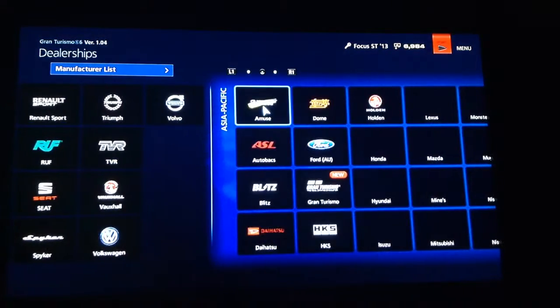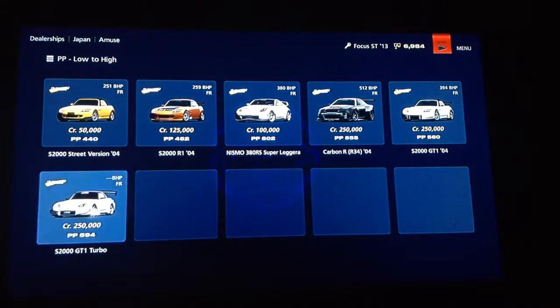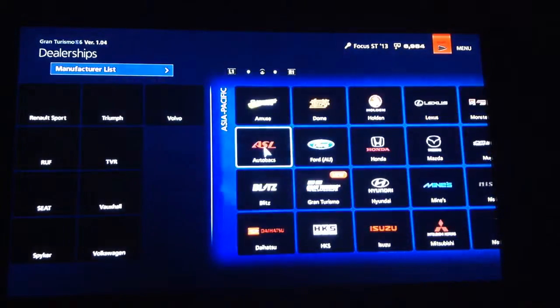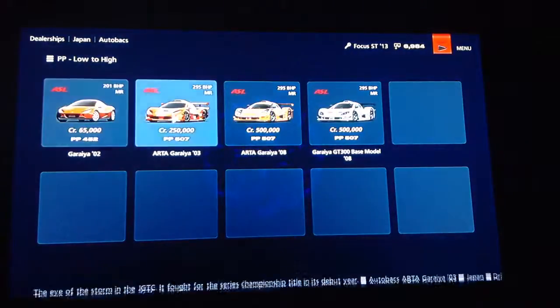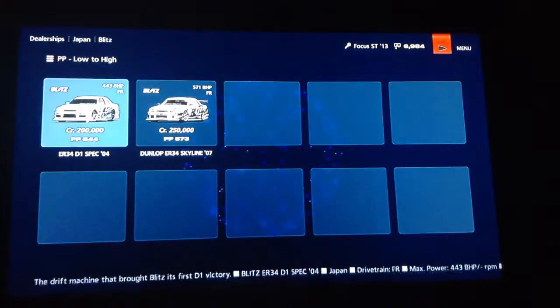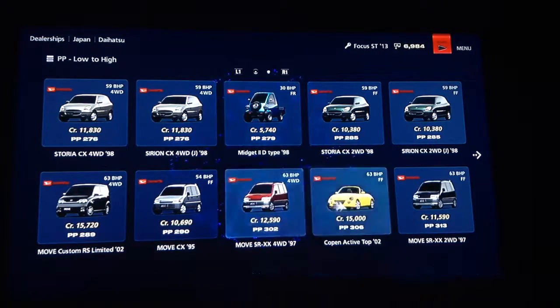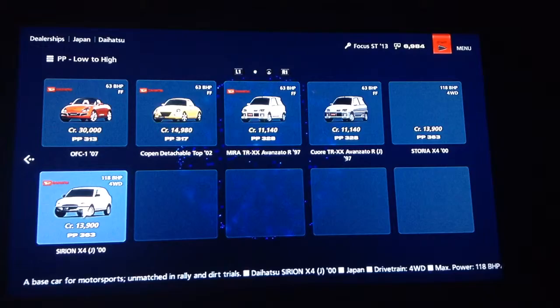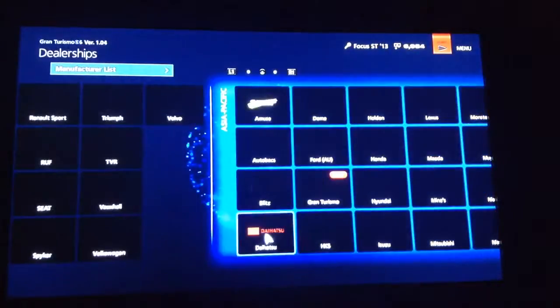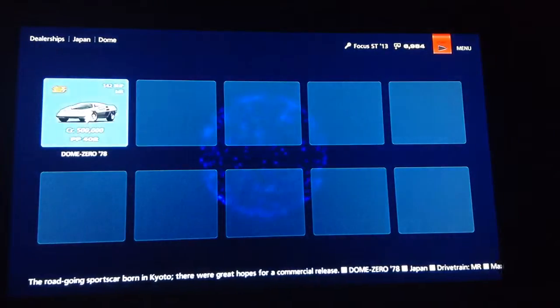Then we've got the Asian Pacific section. We have the Amuse, which are just tuned-out beasts of cars. We have the Autobacs and race cars. We have Blitz — two very nice cars there. We have Daihatsu — not so great. What the hell is that? It's the Midget. What a car — who would want to buy that? Come on guys, I think everyone should buy that car. It's just amazing.